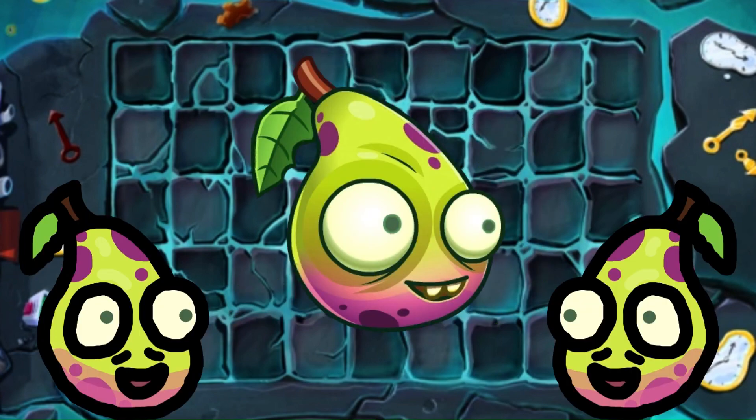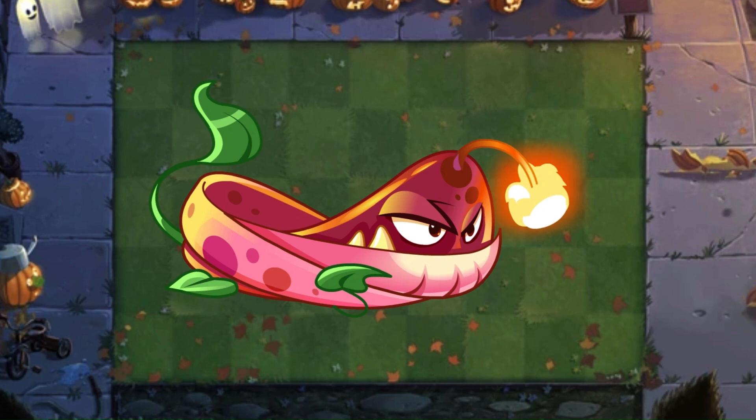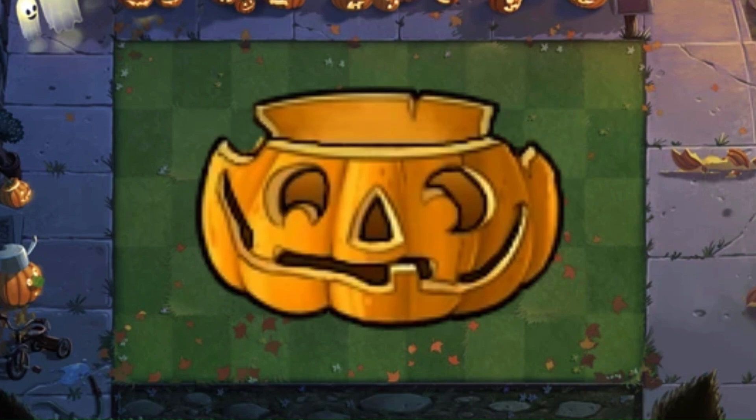They kind of look like a Rick and Morty background character — that's all I'm gonna say about that. C tier. This vine design actually looks kind of cool — I like the fleshy looking textures. B tier.